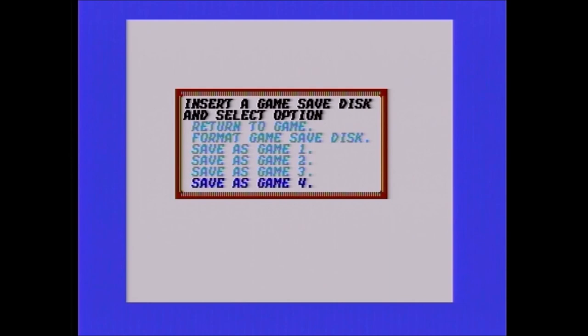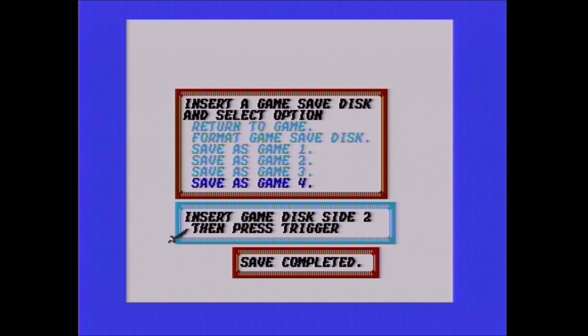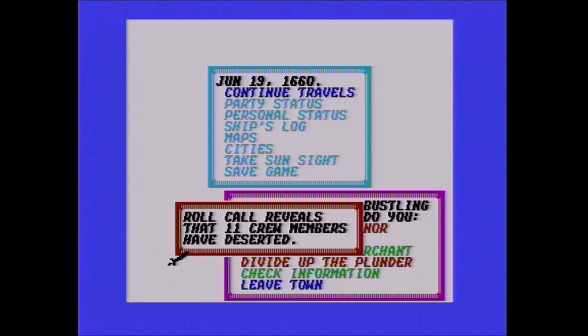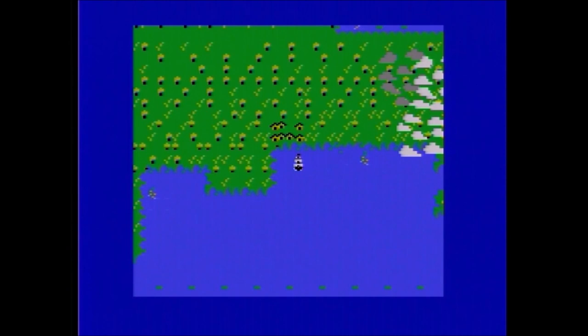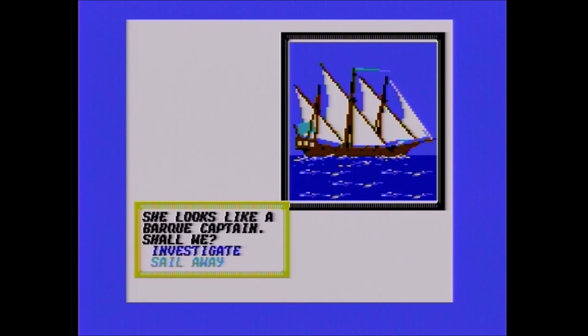Here I'm saving the game — I left this one in just so you can see how it works. You need a separate save disk, just like many games of that era. This game allows you to hold four save files per disk, and each save also has a Hall of Fame on it. When you end the game, your final stats go onto the Hall of Fame on whichever disk you saved to — it holds the top ten. You can see 11 crew members already deserted — they're not happy, and when crew members leave they take some money with them.